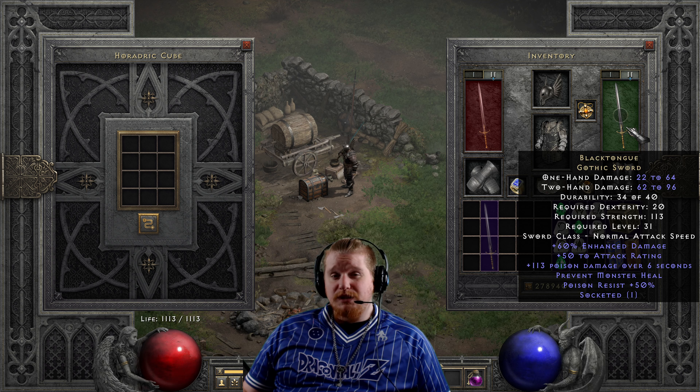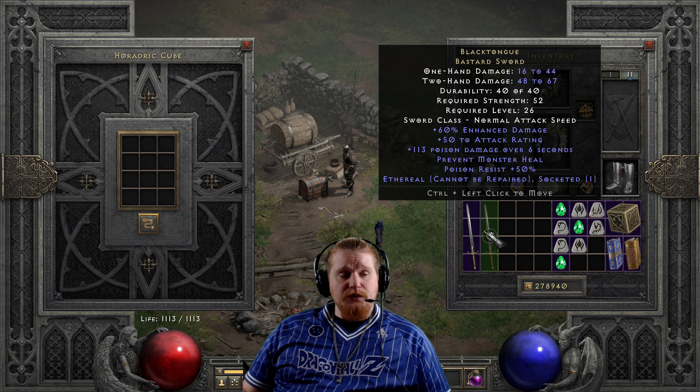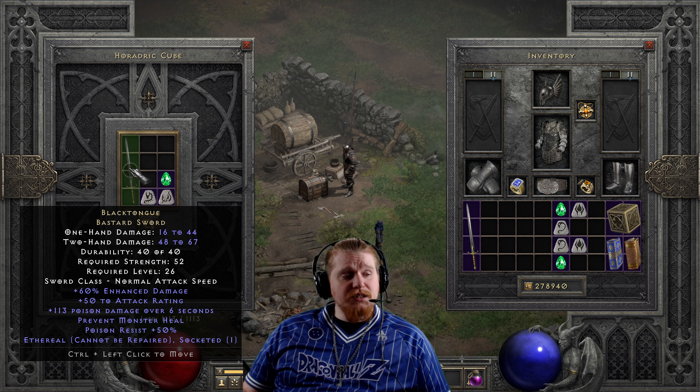Use whichever hand is better for this sword, and then have your higher-damage weapon in the other hand. The reason this works very well is that being able to apply the poison damage and the Prevent Monster Heal to the monster is going to speed up your kills tremendously when you're unable to just one-shot them outright.